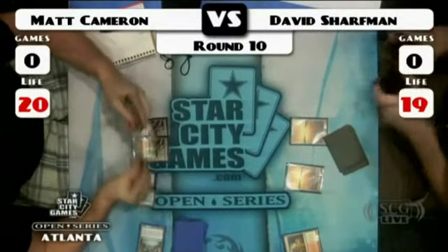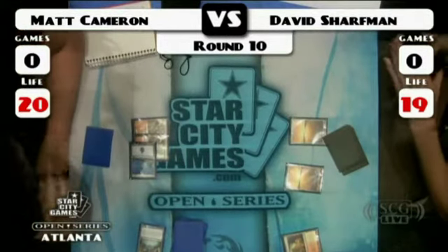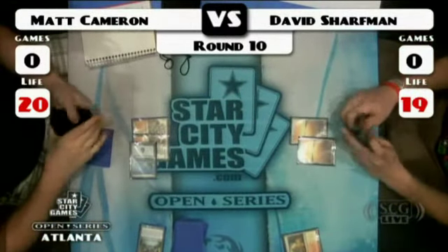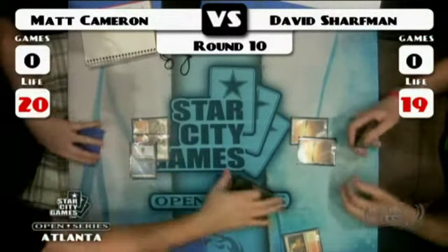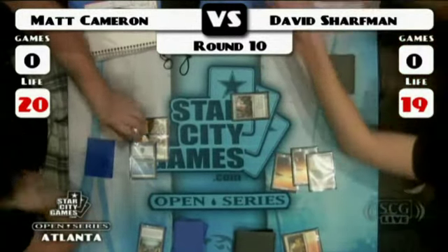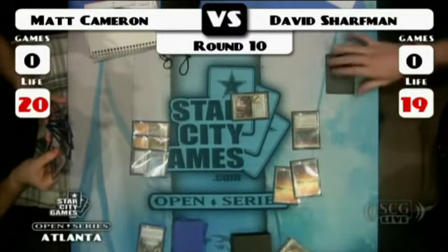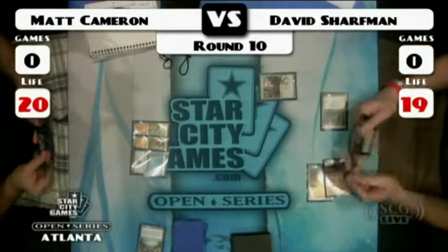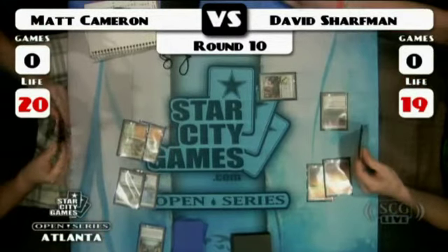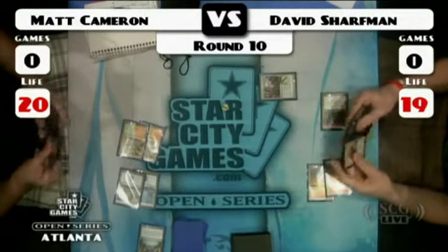We're here in Atlanta for the Star City Games Open Series in Atlanta. It is Standard here on day one. One of these players will be going on to Top 8 tonight after this round, and then Top 4 will continue tomorrow morning at 8 a.m. sharp. Edgar Flores just walked by to inform us that he is locked for Top 8 — so Edgar Flores makes another Top 8. He's continually coming out to these events and doing so well, quickly joining the ranks of Alex Bertancini and Jerry Thompson. Tumble Magnet for David Sharfman — in this matchup its real use is just to hold down a Titan, because there's not much else it can do. That Tumble Magnet is not so exciting here.